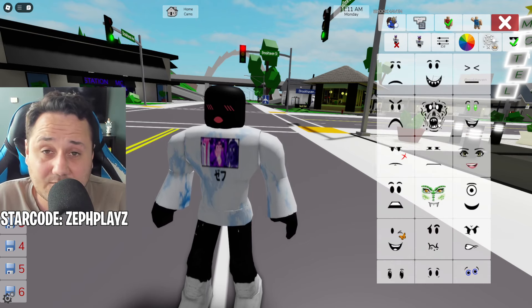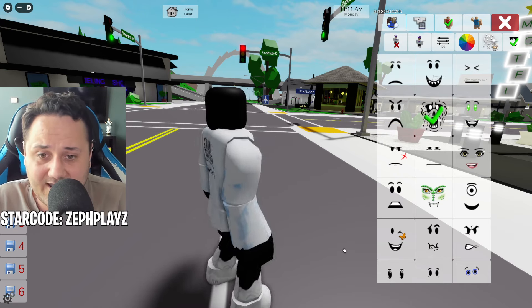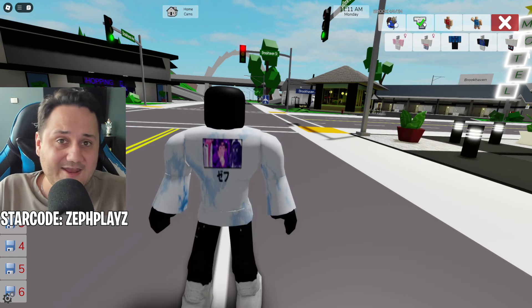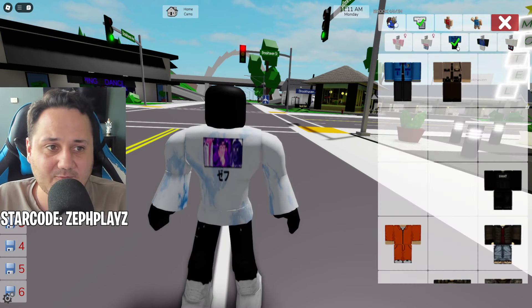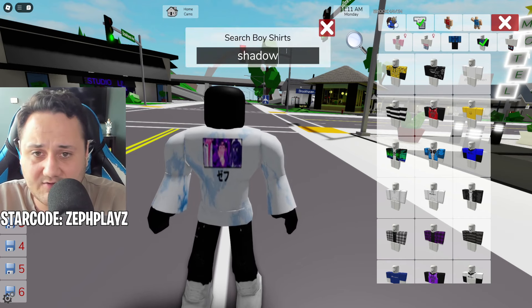What I'm going to go ahead and do is unfortunately get rid of the face that I have on and just take it off. Now we are a blank character. Head over to the clothing section and we are going to find our first clothes of this video, which is going to be the shadow character.